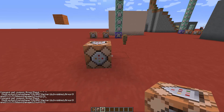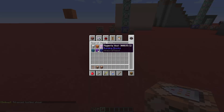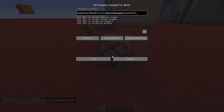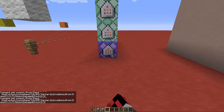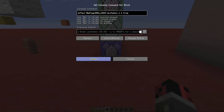To find the wool damage values, press F3 plus H to show the advanced tooltips. Then search for wool in the creative inventory — for example, yellow wool has a damage value of 4, so instead of 1 you write 4. Activate the command block and it creates a yellow wool. Then for red wool, which has a damage value of 14, change the name to 'color3' and activate it.